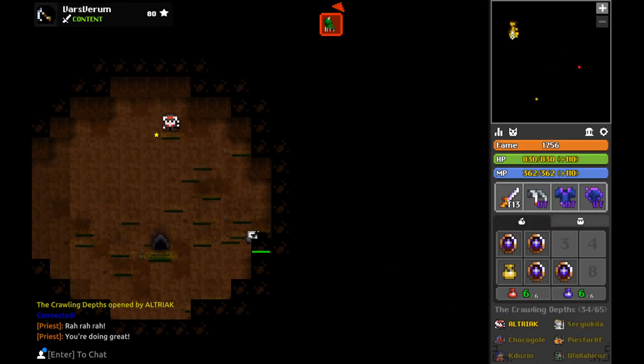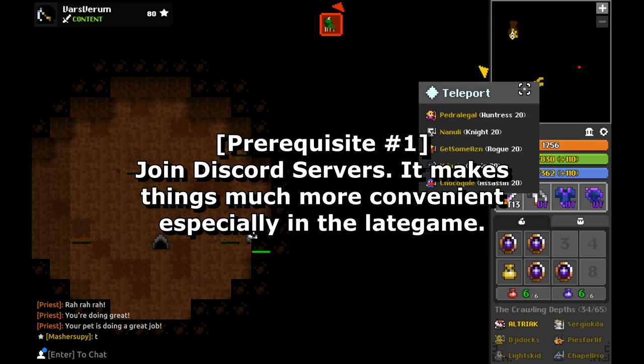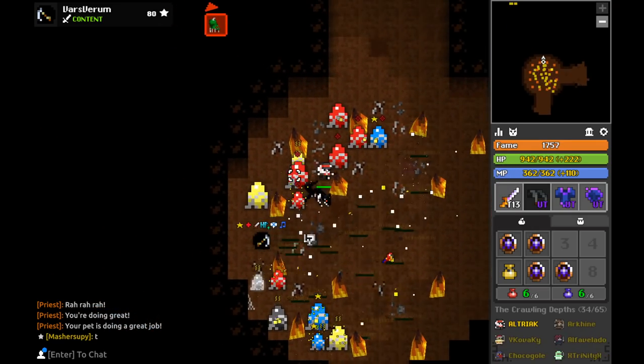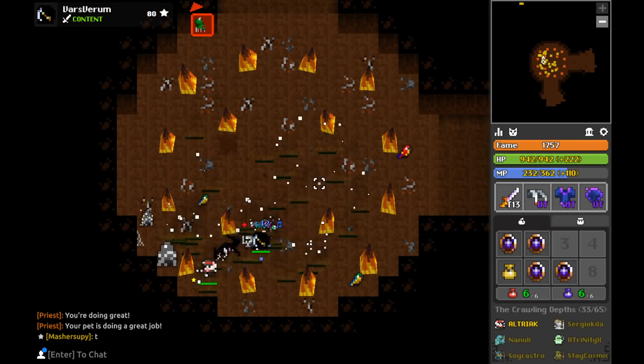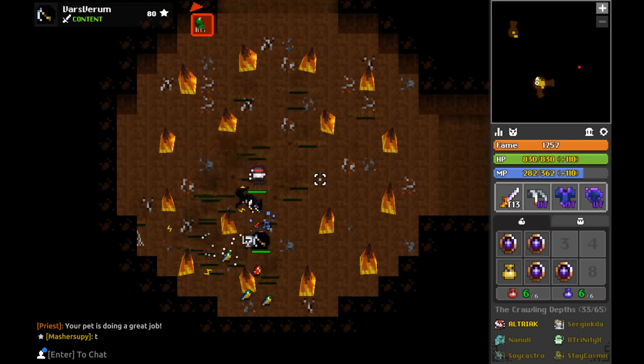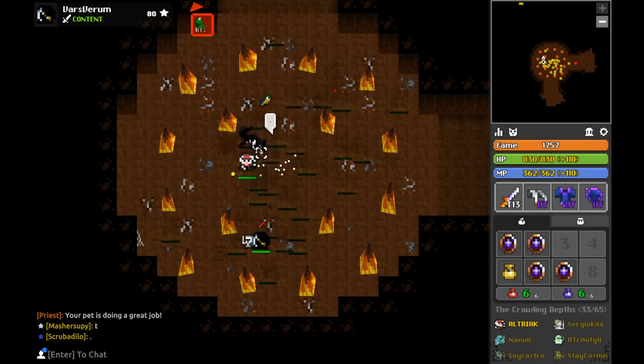Before we begin, you gotta meet some prerequisites. Number 1: join Discord servers. As pervasive as they are, make use of the tools given to you. Thanks to the community, established Discord servers have been made to give you catered and organized access to specific dungeons, namely the difficult ones like Lost Halls, The Nest, Shatters, Fungal Cavern, and Oryx Sanctuary. Regardless of how you feel, everyone can agree they're very convenient, so definitely take the time to use them.